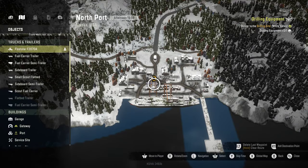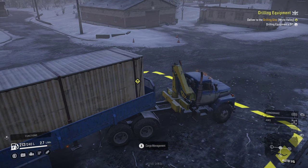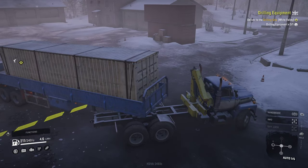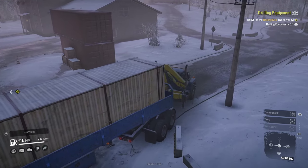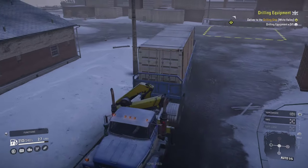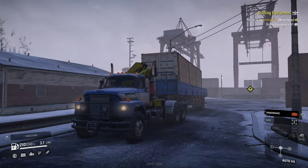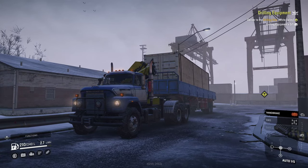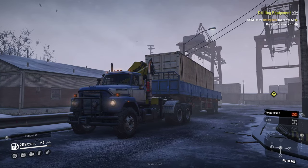Now we deliver this to White Valley — we go back the same way, all the way through the tunnel, and see where it needs us to go. Actually I think we are out of time, so we'll leave this as a cliffhanger. You mentioned you like 30 to 40 minute episodes, so let's leave it there. Thank you for watching guys — catch you in the next episode of Clumsy Off-Road Trucking. See you soon, bye!